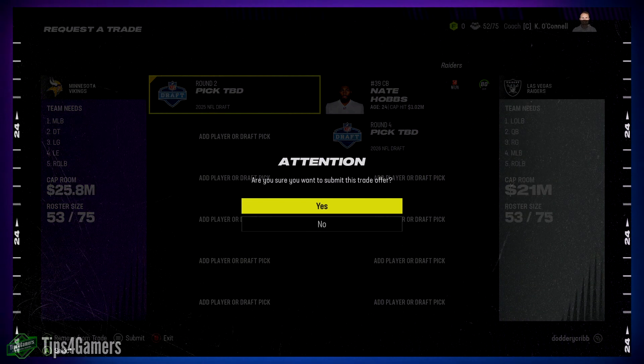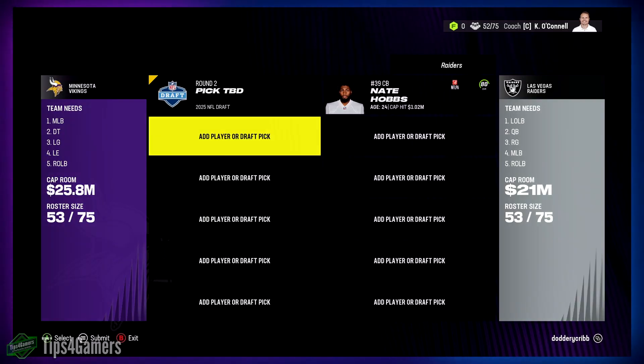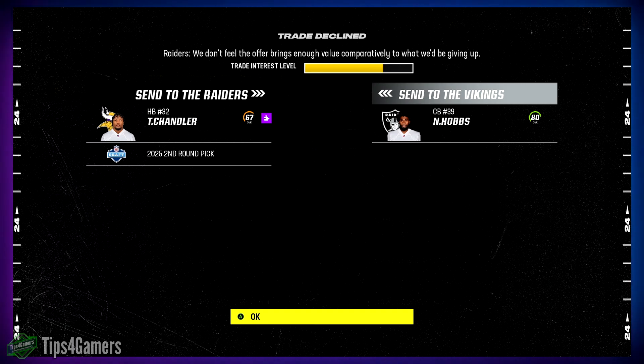I want to make sure I get a fourth round back just in case, but as you can see, it's relatively easy. I'm going to pad it with some players like a halfback. It's building up to a second round pick of 2025. Current year picks cost more than next year's picks - and those cost more than the year after. A second round pick for a guy like Hobbs - I wouldn't complain.